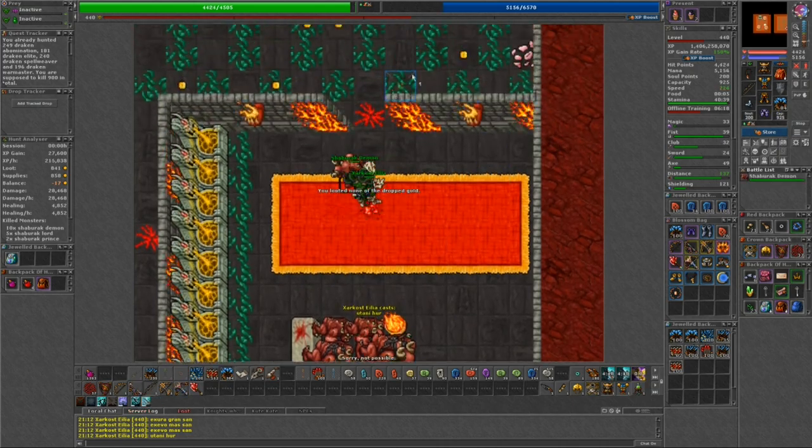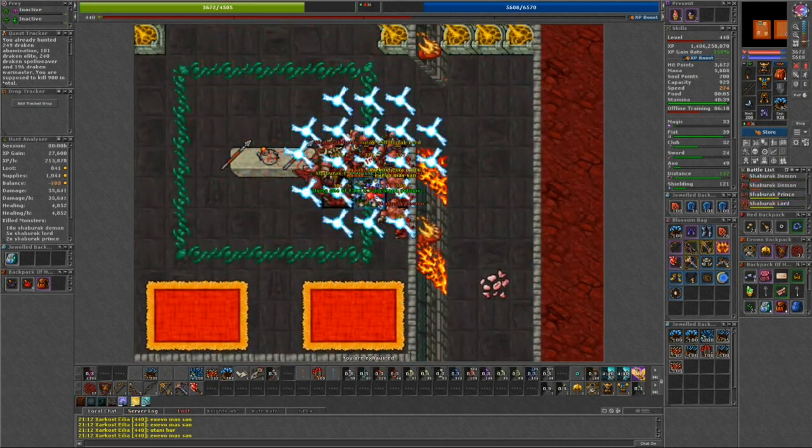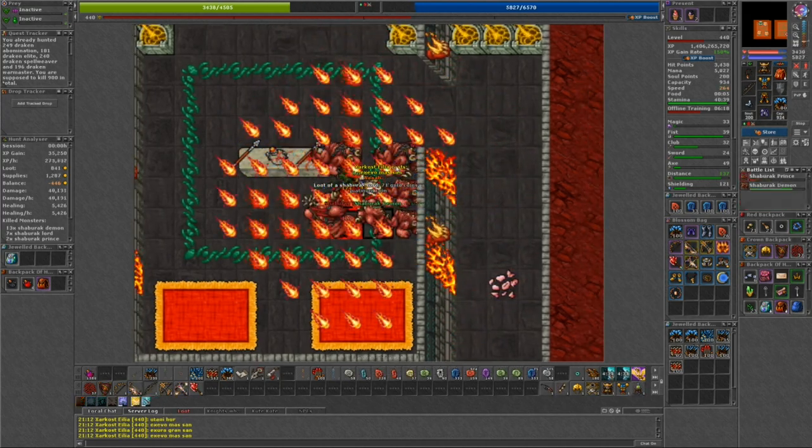If using area runes, stone showers are the best option. Also, if you are looking for additional protection here, all of the Shabarak Demons use fire damage as well as melee.